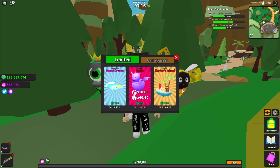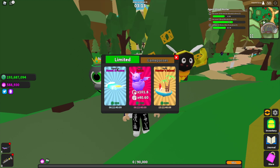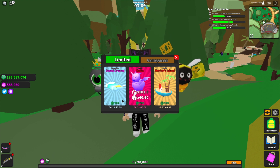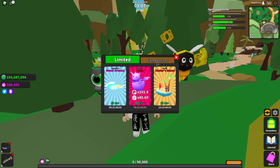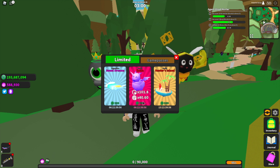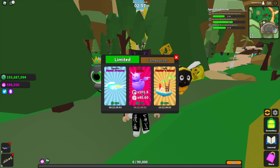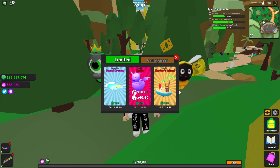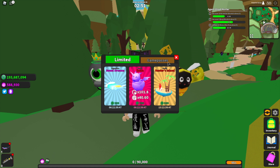Now let's check out the store. If we head over to the bottom right side of our screen, we have some new limiteds. We have the legendary Sweet Dreams hoverboard which goes for 399 Robux, a godly pet which costs 799 Robux with its stats shown, and the godly Hunters Island hoverboard which costs 599 Robux.